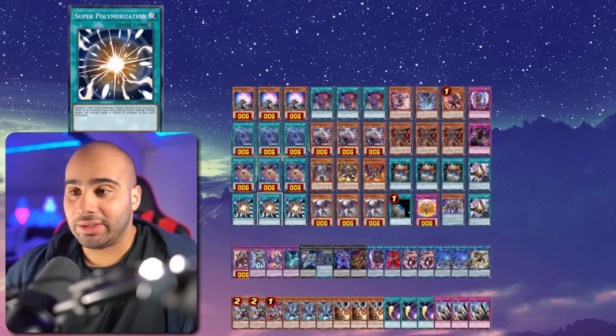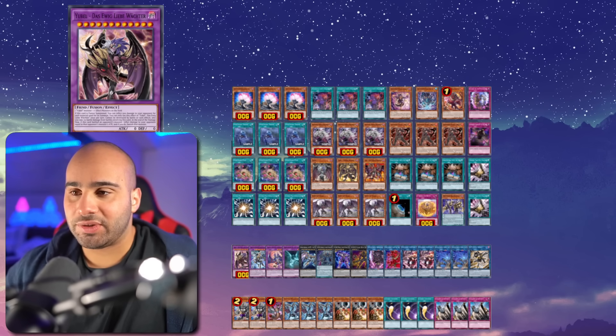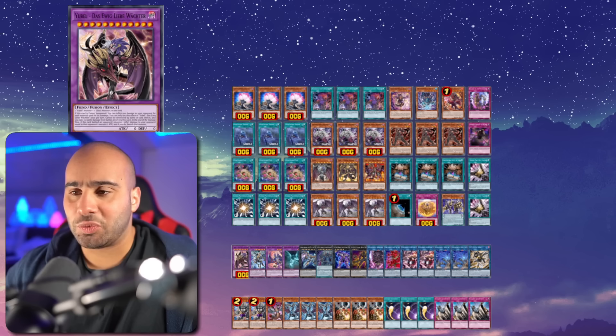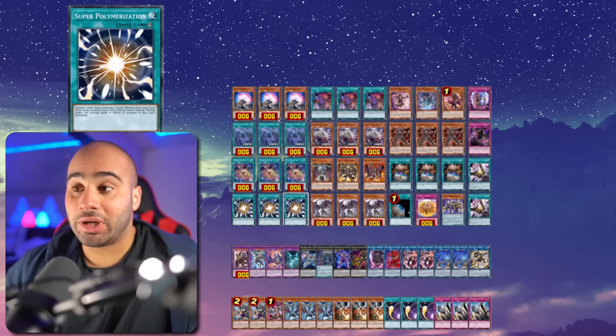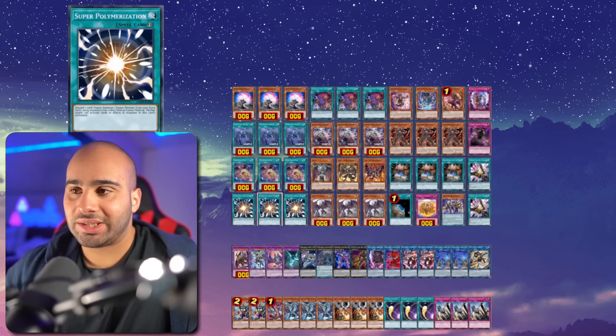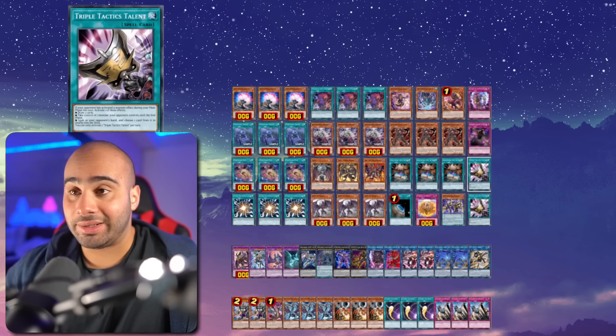3 Super Poly, obviously in order to summon the ultimate Yubel monster, and we might as well play some other targets while we're at it. You don't need hand traps in this deck — I would rather just play board breakers. Also, we're not turning on our opponent's Triple Tactic Talents, while we are able to play talents ourselves.